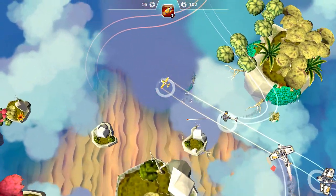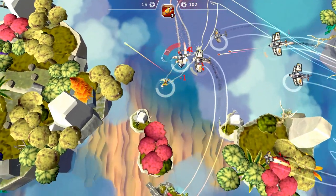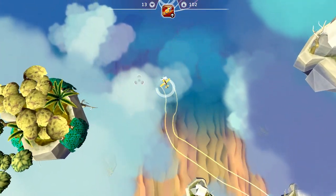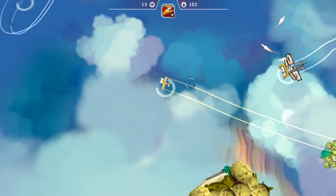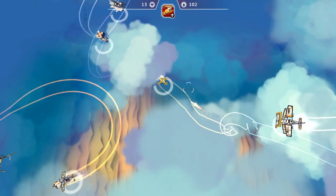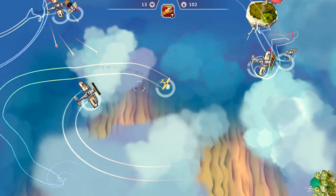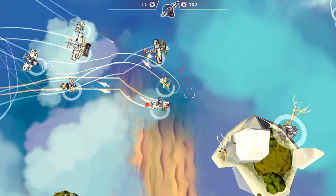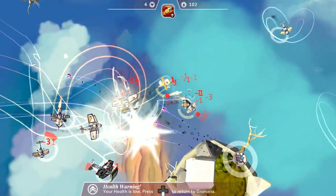In the upper left-hand corner you'll see our life — we're at 16 — and our oil is at 102. So right when I get around nine health or so, that's my chance to bail. The other thing is we have a secondary weapon which is a harpoon, which you can use to actually capture fish.